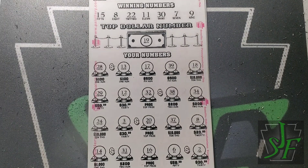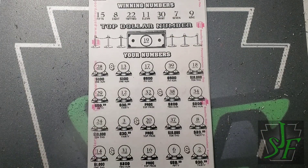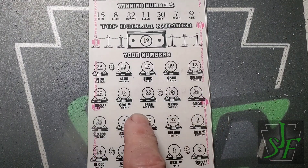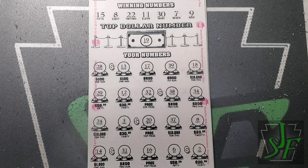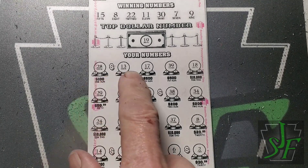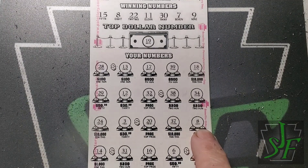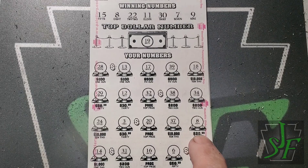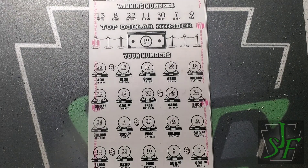We want to find the progressive under a matching number — haven't done it yet but we're gonna keep looking. Looking for help for that $20 win: seven, nine, eleven, eight, nine, eleven and fifteen — no help there. Then 22 and 30 — wait, we got an eight, missed it the first time through. There we go, another $20. So our first ticket is good for $40.